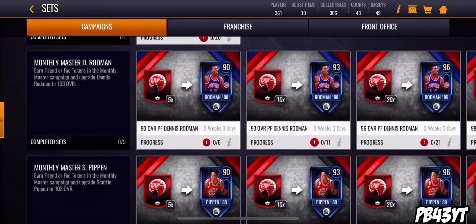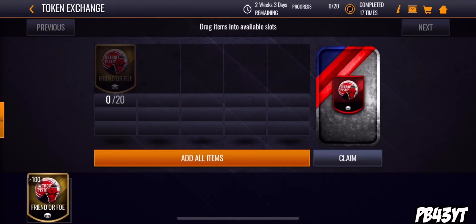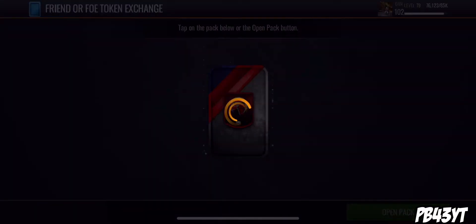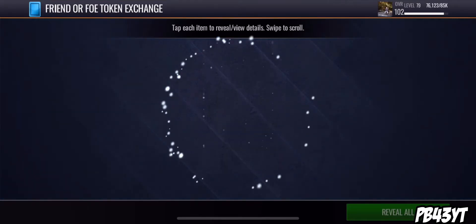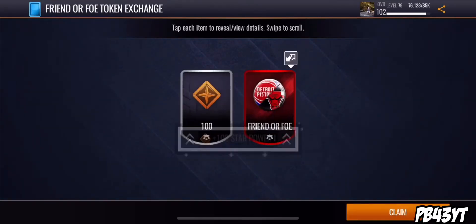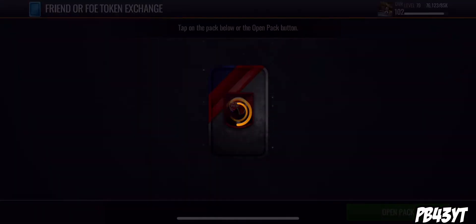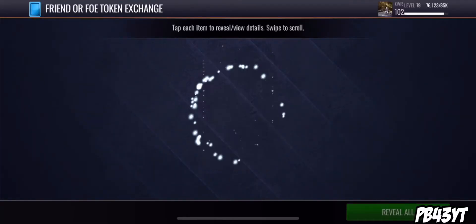So if you go down here to the set, I have a hundred - we're gonna open up all five of these packs and I'm gonna show you guys exactly why you can make a lot of coins in these. Open up the first pack - that one didn't get any coins, but those elite tokens are worth 2,000 coins. That's not the main part.